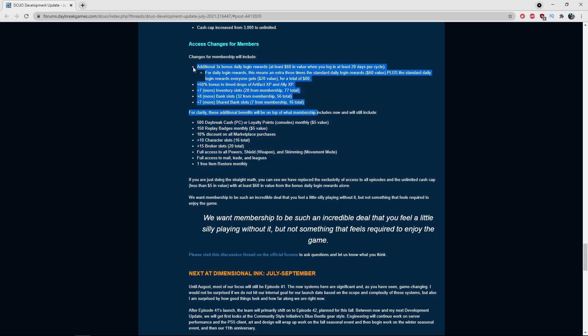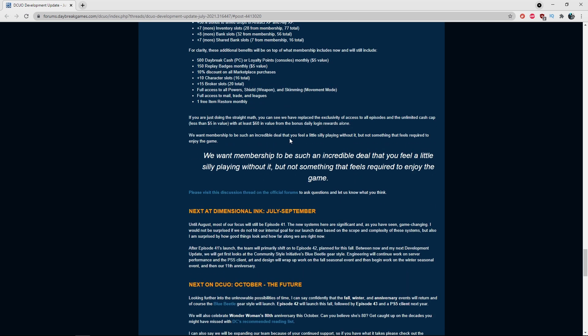For clarity, all the new additional benefits are on top of what membership already includes. Members already get 500 Daybreak Cash or loyalty points, 150 replay badges, a 10% discount, extra inventory slots, broker slots, full access to powers, and a monthly restoration. All the new stuff is extra on top of these existing perks.